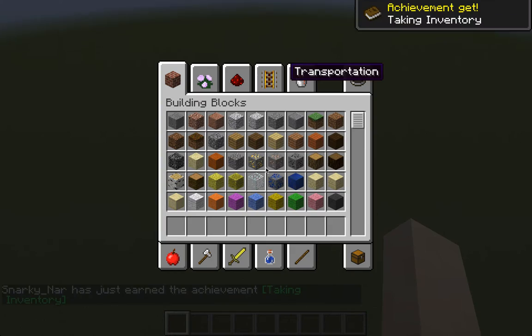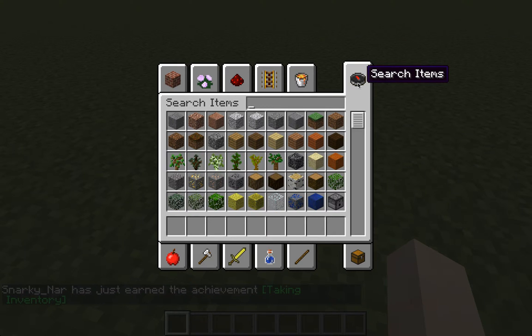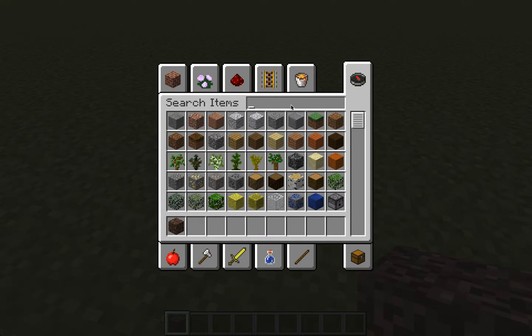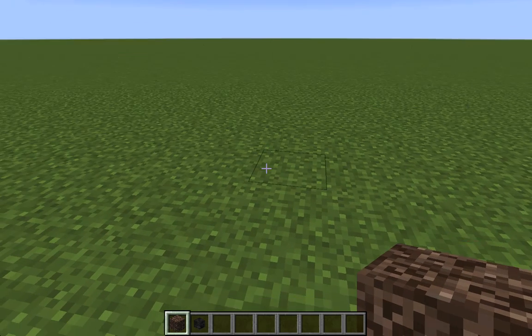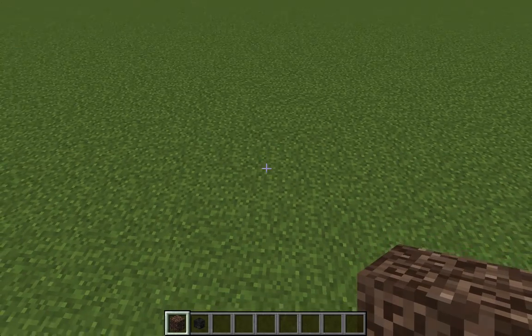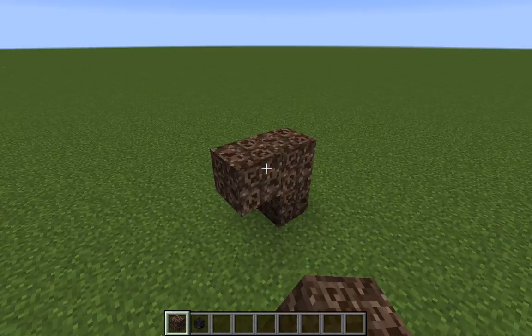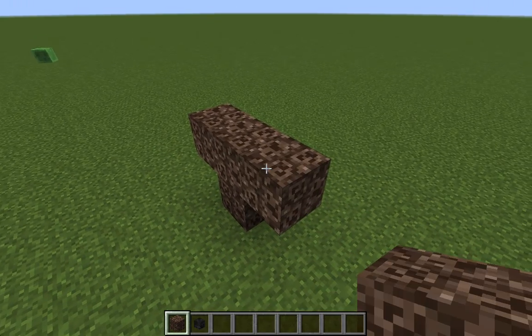What you're going to need: go to your inventory, get soul sand, and we're pretty much going to make a Wither. If you're wondering why the heck would you make a Wither — Withers attack pretty much anything that moves. So yeah, you'll see. You're going to watch slime destruction in action.